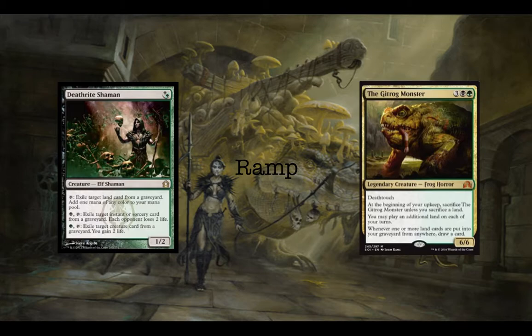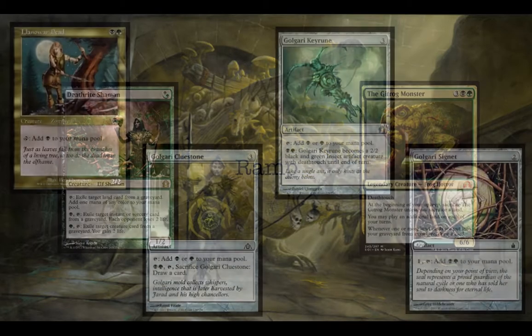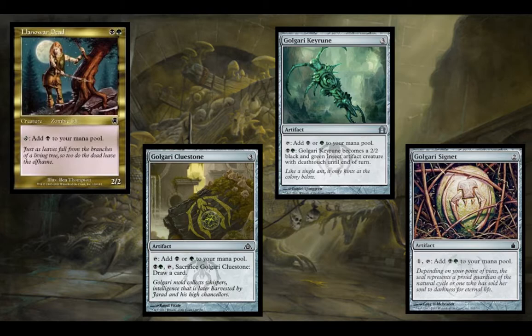Gitrog Monster isn't exactly ramp, but you do get to play an extra land on all of your turns, and then you'll have to sacrifice the big dumb monster if you don't have any lands you want to sacrifice — so maybe temporary or one time, but he's a big dumb monster so we've got to get him in here. Then we have just a simple tap-for-black-mana dork and three of the Golgari mana rocks.